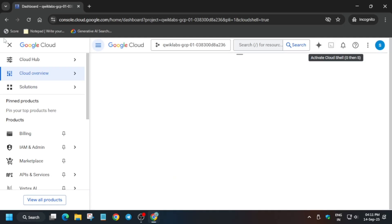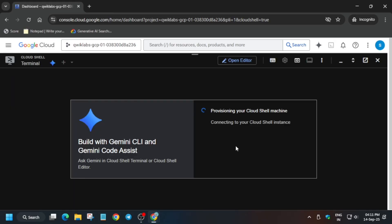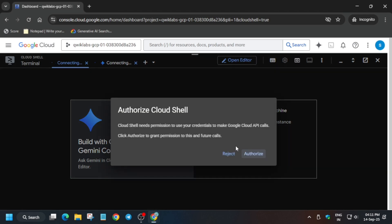Once the lab is ready, we have to just open it in the console. It is signing in automatically. If it asks for username and password, refer to the lab instructions. The first thing we have to do is the activation of the Cloud Shell — simply click on it and activate the Cloud Shell. Click on Continue and authorize yourself, then click on the Authorize option.